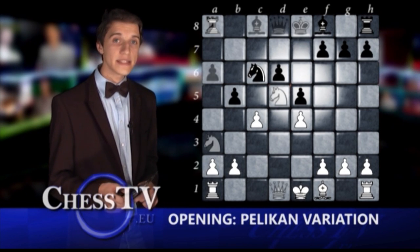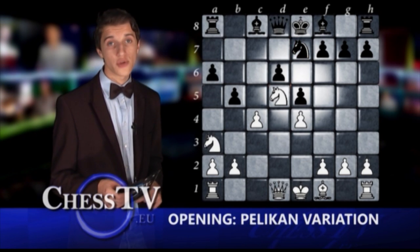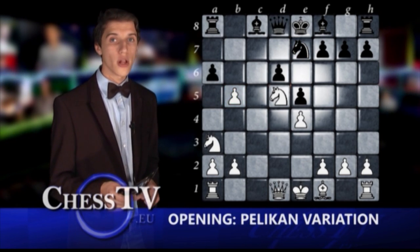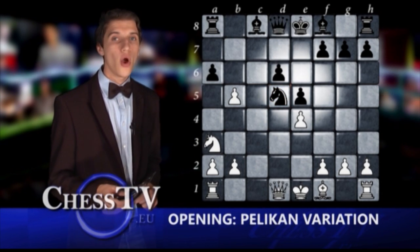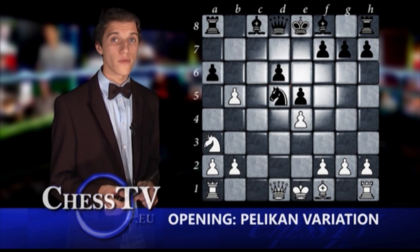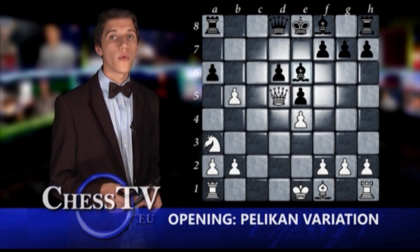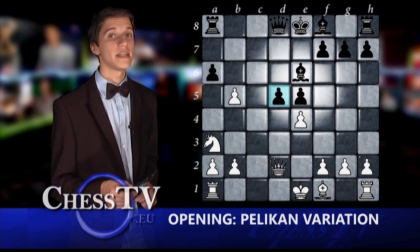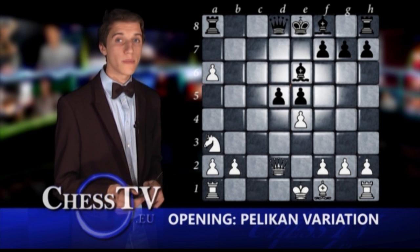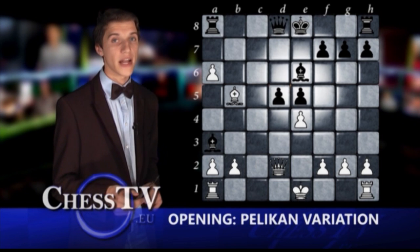If black instead plays knight to e7, a capture on b5 follows and knight takes on d5 is played by black. White captures d5 with the queen, and black answers with bishop to e6, which is followed by queen to d2, d5, b-takes-a6, bishop takes on a3 and bishop to b5 check, giving white a clear advantage.